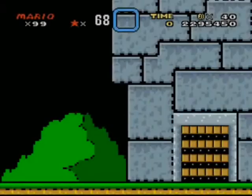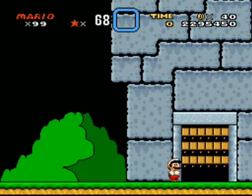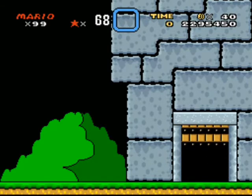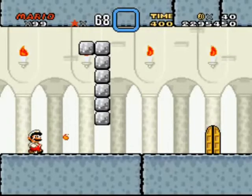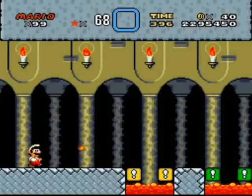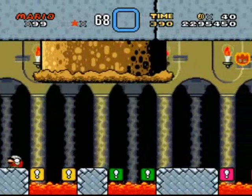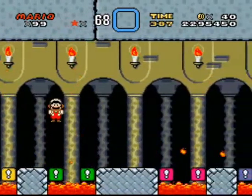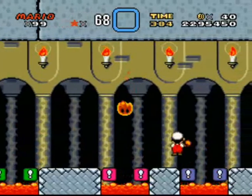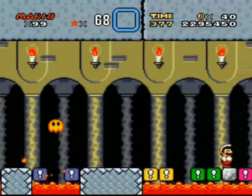So we are at Bowser's front door. Now Bowser's castle has two rooms, each containing four doors, and you have to go through those doors to progress. I'm going to show what's behind each of the eight doors, because I wouldn't feel like I'm doing a complete LP otherwise. But that means I'm going to have to suicide in order to go back to the beginning to show the other doors.